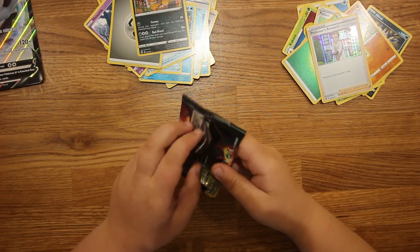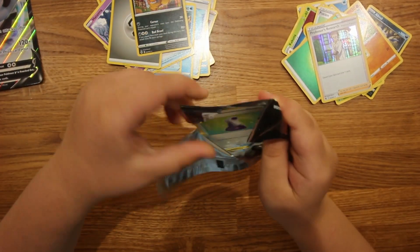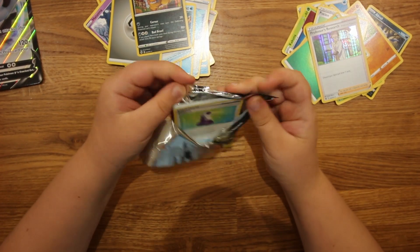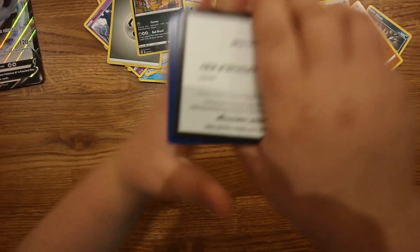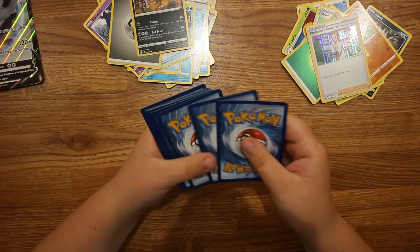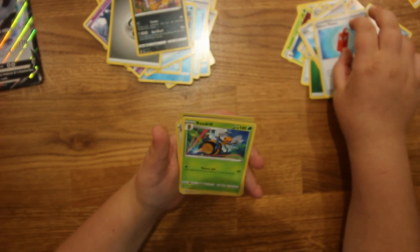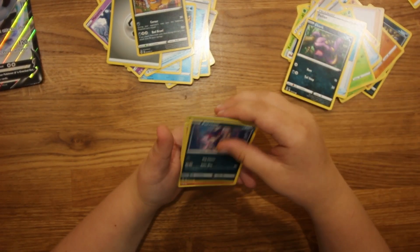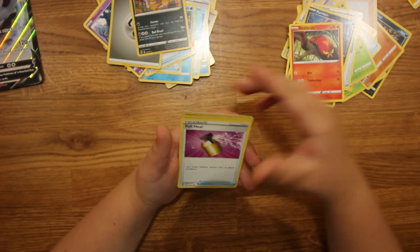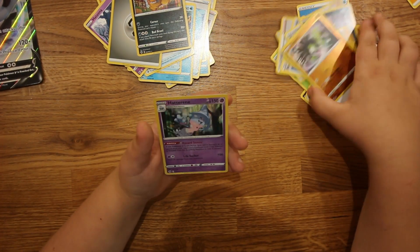This is my final pack. One last chance. I've got an electric energy. Milo. Rotom Phone. Beedrill. Potion. Ekans. Purrloin. Sizzlipede. Fulhill. Zygarde. And a Hattena — oh, that's quite a good artwork.